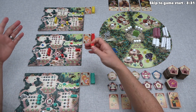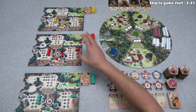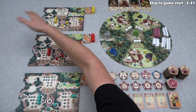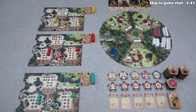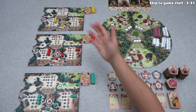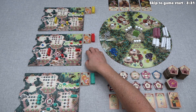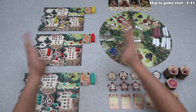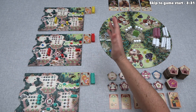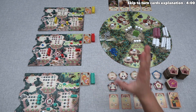We'll also build out the caves, which give us points by themselves. This game is called Trolls and Princesses, so one of the things we do is kidnap princesses and put them into luxurious rooms we decorate within our caves. Once a certain number of rounds are over, the game ends and we score points, with the most points winning.